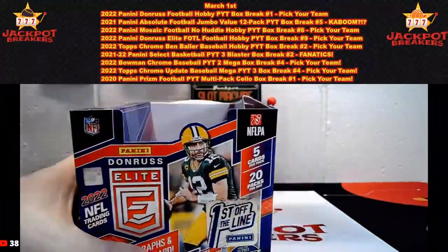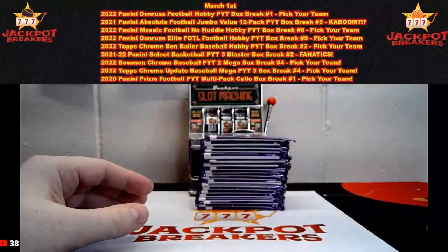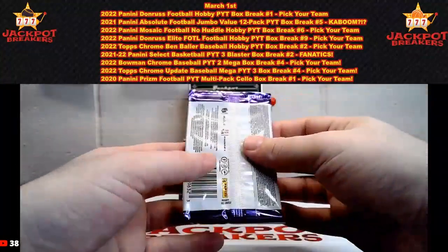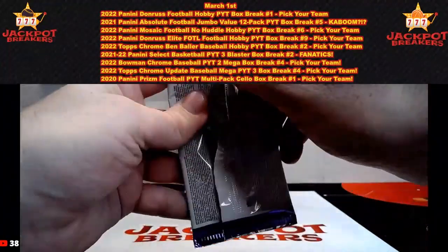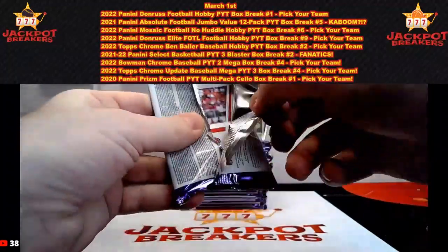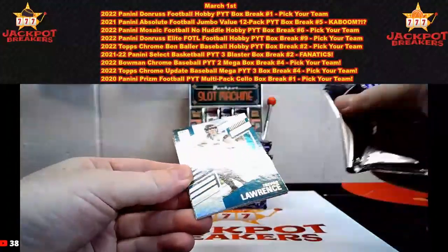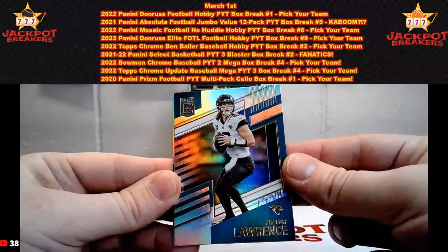If Panini gives us an auto or replaces an auto with Panini points, those will get randomized to anyone in the break. To make the guesses on the last auto, you do not have to be in the break, so get your guesses in if you are watching. This is Donruss Elite First Off The Line PYT number nine. Up next is the 2022 Topps Chrome Ben Baller, then a 2021-22 Select Basketball three blaster box break after that.